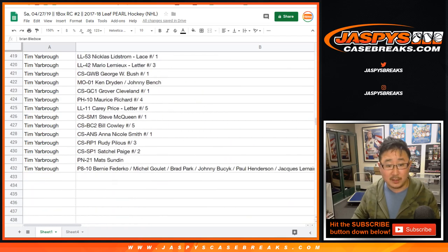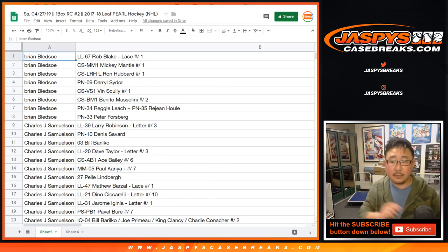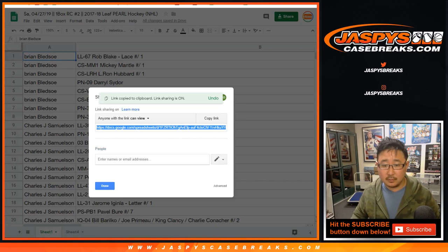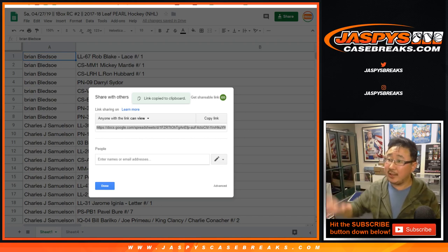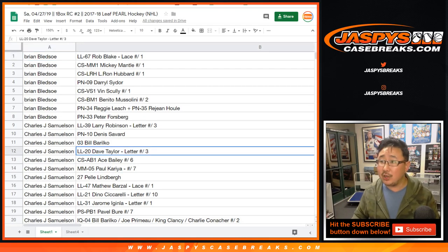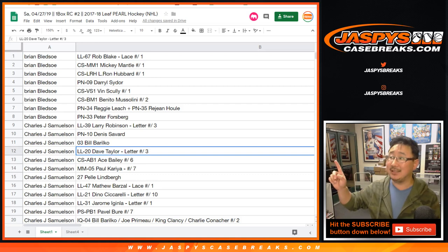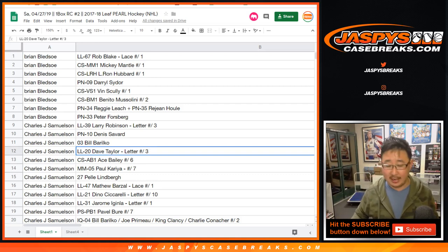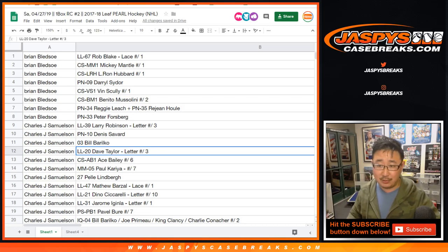Tim Yarbrough has a lot of spots. If you're watching live, click the link in the chat — that'll take you directly to the Google spreadsheet so you can go directly to your name. If you can't access it, let me know and I'll scroll down to your name. Trades are allowed, but I'll give everybody a few moments to keep track of the folks they have.